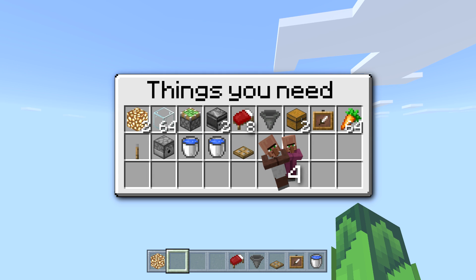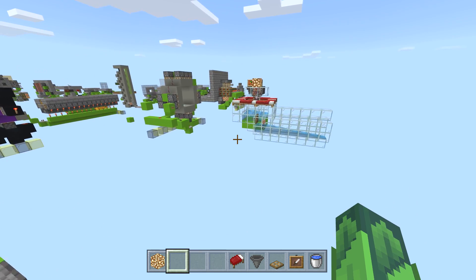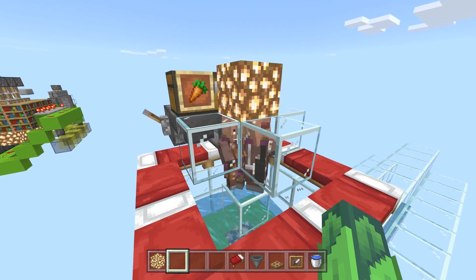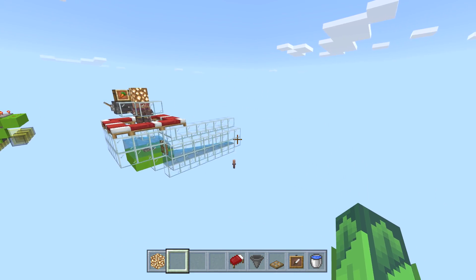You'll also need at least one stack of carrots — I'd recommend five stacks — to give to the villagers to breed. Plus one lever, one dispenser, two buckets of water, a trapdoor, and four villagers. The villagers don't need any professions — it's totally irrelevant. The baby villagers will still come.